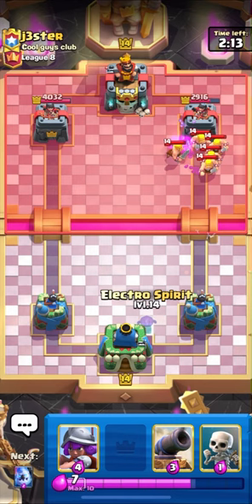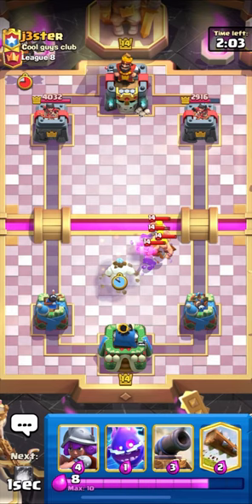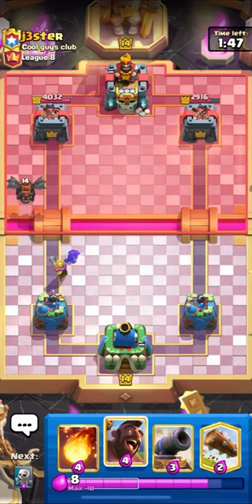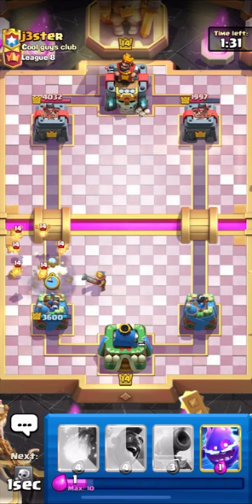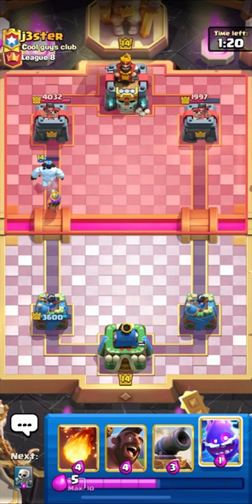Let's go in with our Hog and Electro Spirit for support. He has Barbarians but our Hog will get one more shot as Ice Golem was tanking for it. Let's use our Skeletons to distract his Barbarians and go in with our Ice Golem. This is a Lava Loon deck guys - he has shown his Lava Hound. Our Musketeer will do some work here. Let's go in with our Hog to pressure him. We are back to another Musketeer and our Hog got two shots - great. Let's put down our Ice Golem to distract his Lava Pups.